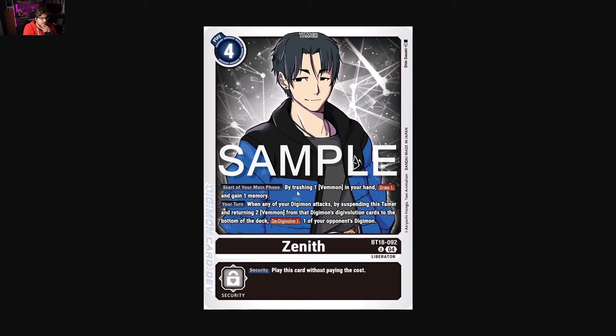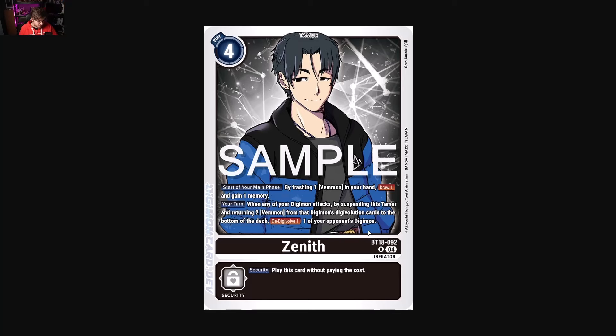Next we have Zenith, another tamer that's really good in my opinion. Start of your main phase, by trashing one Venmon from your hand, draw a card and gain one memory. Then when one of your other Digimon attacks, by spending this tamer, return two Venmon from its digivolution cards to the bottom of the deck and digivolve one of your opponent's Digimon. Zenith fixes a little bit of Galactamon's issues — it's a solid momentum piece. Trashing a card gets you a draw and memory to extend your plays, and forcing your opponent's Digimon to digivolve makes it less likely you'll be dealing with aces.